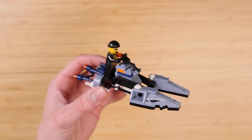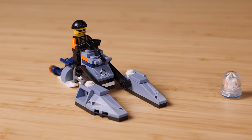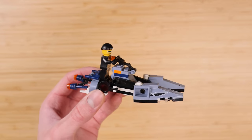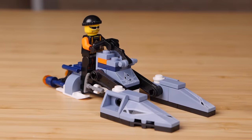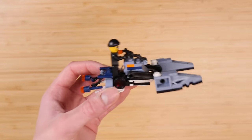A surprisingly good example of that is this set — the smallest of the wave, 4742 Chill Speeder, coming in at a grand total of 58 pieces. This set would have retailed for $4, adjusted for inflation that's almost $6 today, so not too bad at all. Price per part is just about where you'd like it.